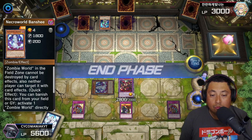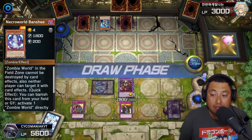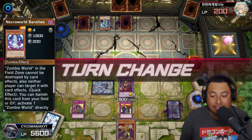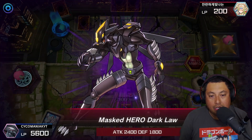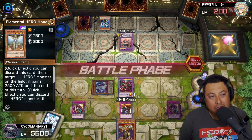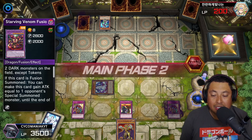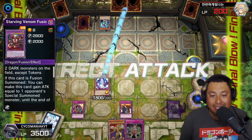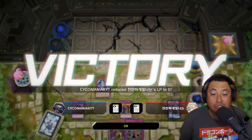No effects, my guy. Got the Banshee as well, setting it face-down because of Rivalry of Warlords, and just attack him for some damage. He draws into nothing — interesting. We've got Eldlich but no way of summoning it, so he attacks straight to the face. I can feel we're about to clutch this up. Mass Change, Mass Hero Dark, and Honest Neos gives a big boost — feels bad. But we use his graveyard effect to pop that monster, draw into the Banshee, enter battle to finish it off. Not ideal but we take those games!